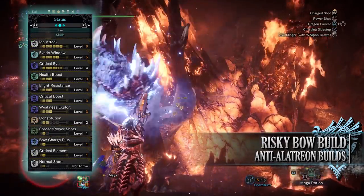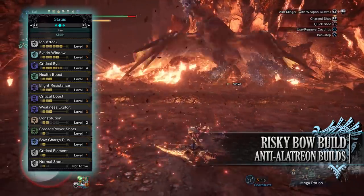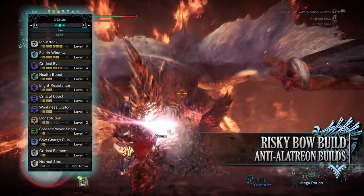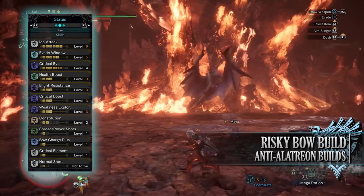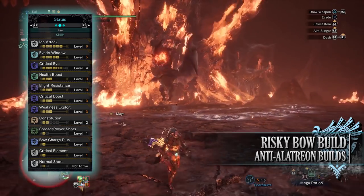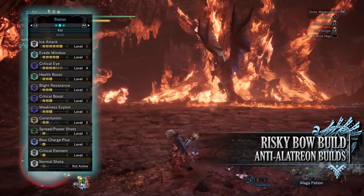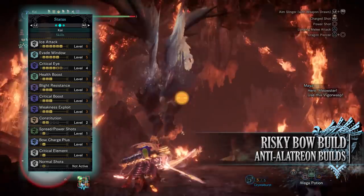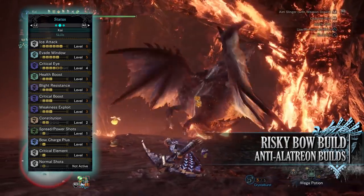When it comes to the skills, first of all you'll have Ice Attack at level 6, which increases the ice rating and damage of this build. If you were using a different element you would replace Ice Attack accordingly — so if you were using a fire bow, this would be Fire Attack instead. You have Evade Window at level 5, a wonderful defensive skill for the bow as it increases the invulnerability period when dodging monster attacks. Next up you have Critical Eye at level 4, which can be level 6 — Critical Eye increases the base affinity of a build. You have Health Boost at level 3, increasing our health to a maximum of 200. You have Blight Resistance level 3, which is essential for this build as it negates any elemental blight — very useful when taking on Alatreon. You also have Critical Boost level 3, which increases the raw damage of your attacks when you crit a monster.